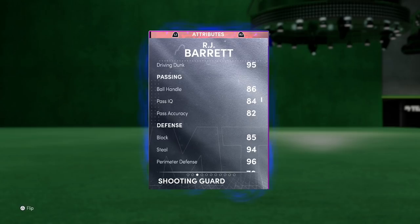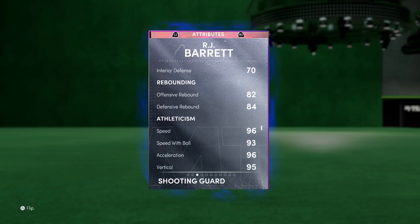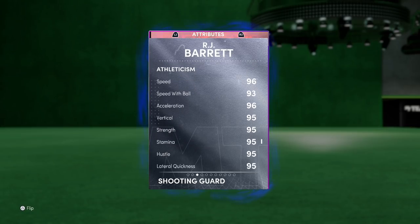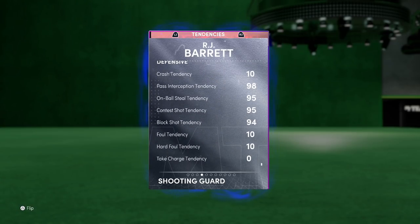Ball handling and passing are looking decent, the defense looks great — 94 steal, 96 perimeter, a bit low on interior but I'm not guarding a center. Decent rebounding, very good speed: 93 speed with ball, 95 strength, 95 lateral quickness. The mental game is looking good. Let me check the defensive tendencies.